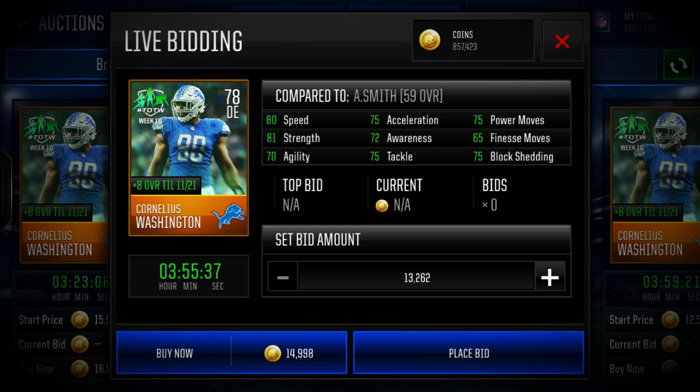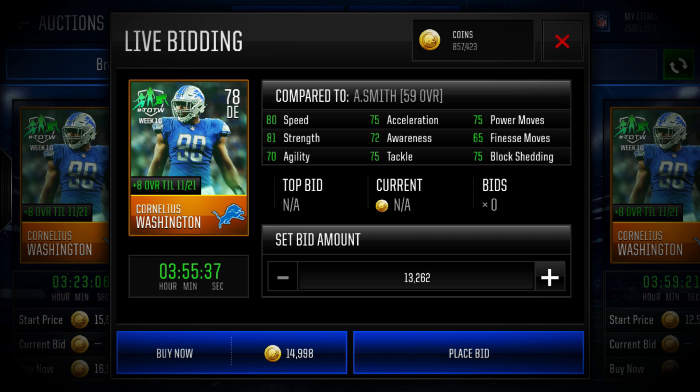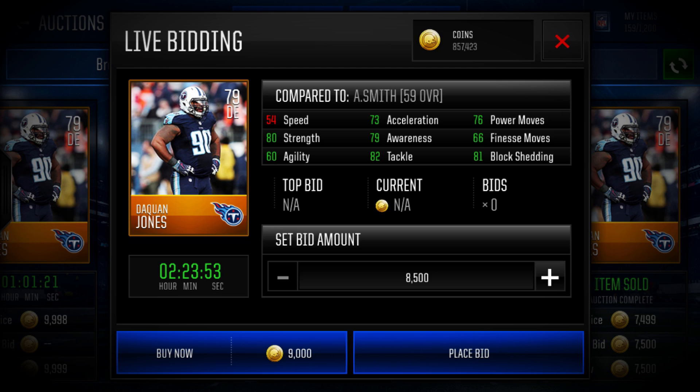Now we're going to go to the block shedding card for the defensive ends. Block shedding basically breaks your offensive tackle, gets past them, and gets to the quarterback. So you want a good combination of speed and block shed. Coming in at number one for the best gold block shed, we have Daquan Jones. He's only got 54 speed, but he does have 73 acceleration, which will make him play more like a 70 speed defensive end. He's also got 81 block shedding, 80 strength, and 82 tackle, so he's not going to be missing that sack anytime soon.